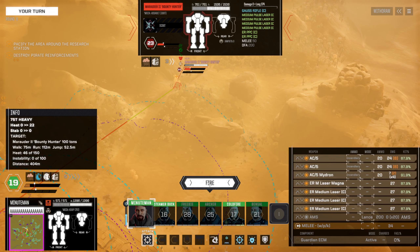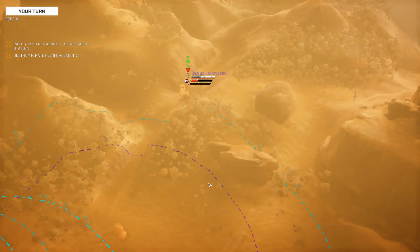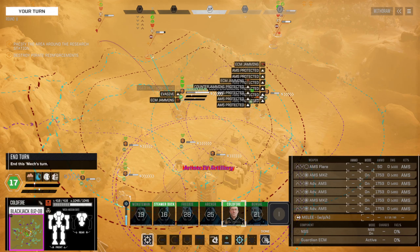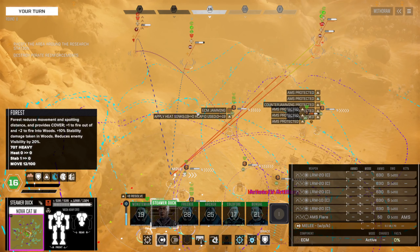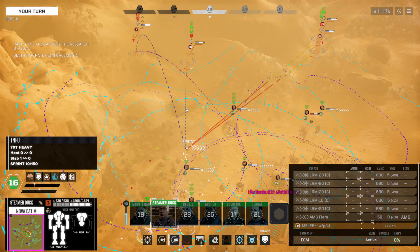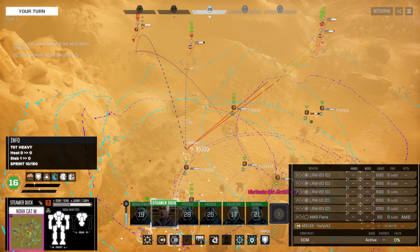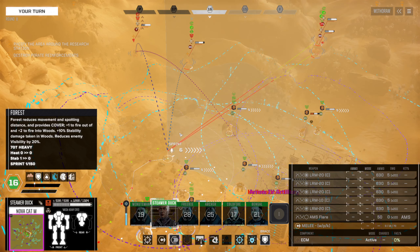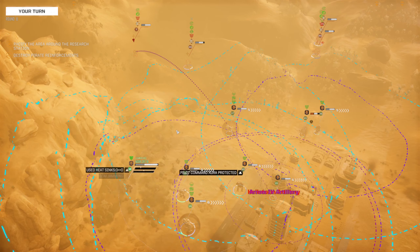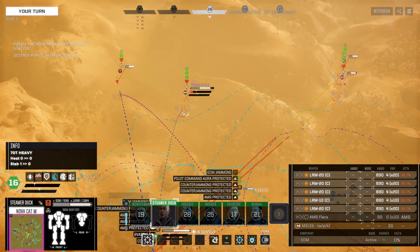He is hot, so let's send the air. Cold Fire, let's get out of the Arrow 4 area. Steamer Duck — I don't want to be in the Arrow 4 area, and some of our guys will be.